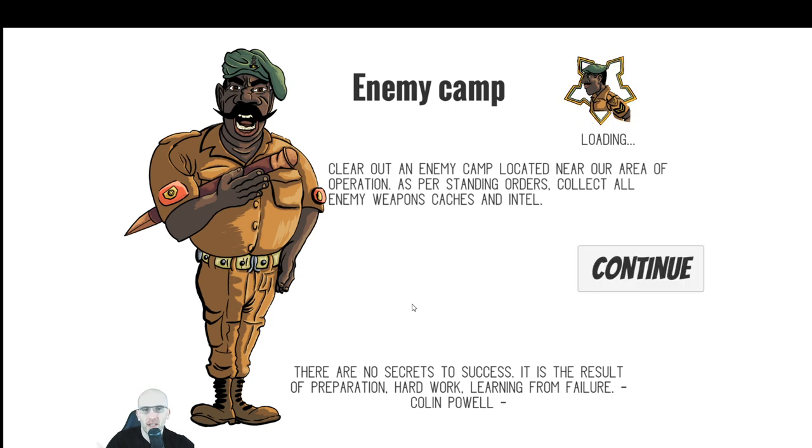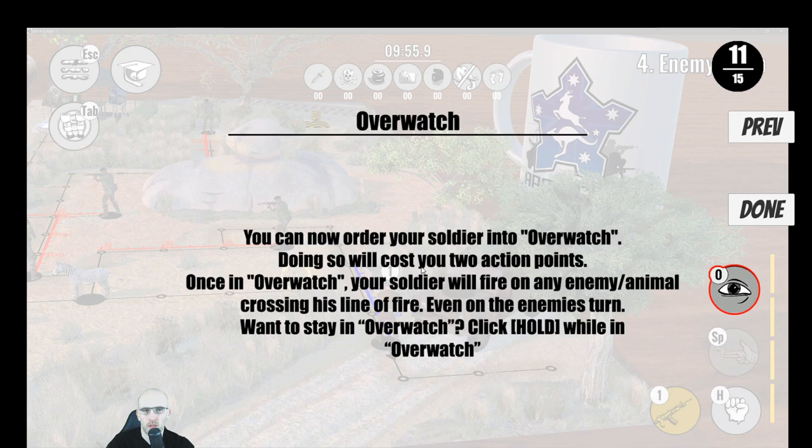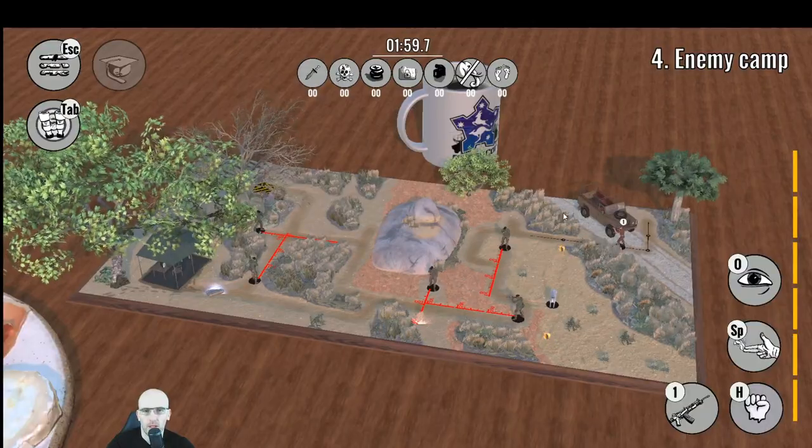Next one — enemy camp. Clear out an enemy camp near our area of operation. As per standing orders, collect all enemy weapon caches and intel. 'There are no secrets to success — it is a result of preparation, hard work, learning from failure.' Do: escape enemy territory, capture all enemy intel and weapon caches. Don't: take too long, don't kill any animals. New mechanic — Overwatch: you can now order your soldier into Overwatch, costing two action points. Once in Overwatch, your soldier will fire on any enemy or animal crossing his line of fire even on the enemy's turn.